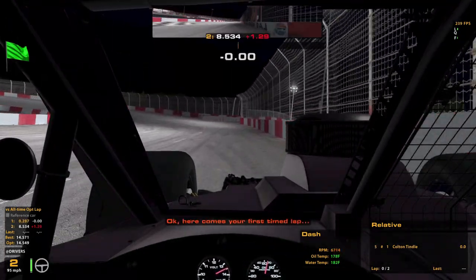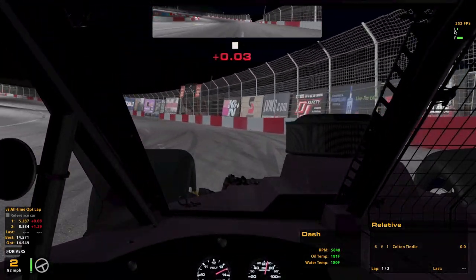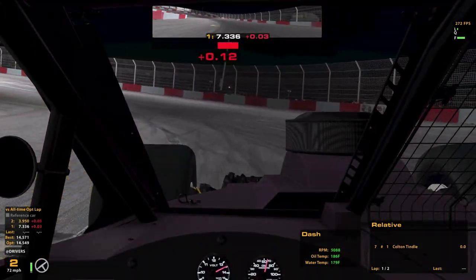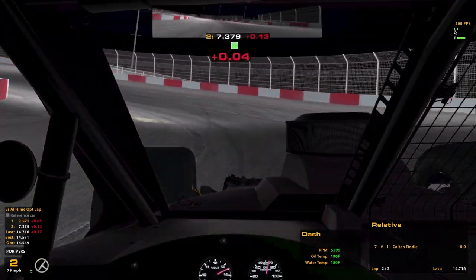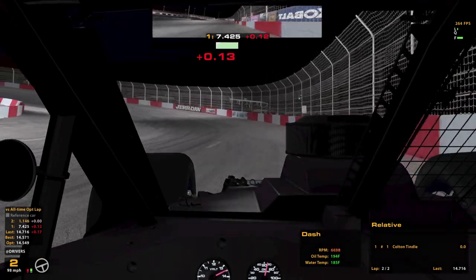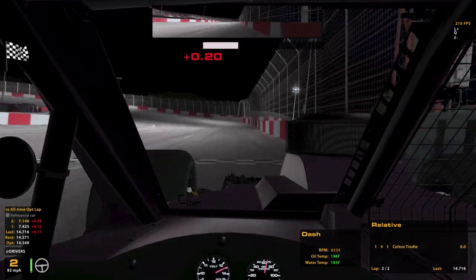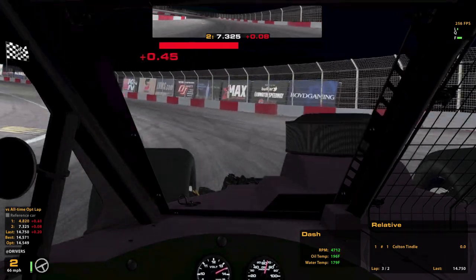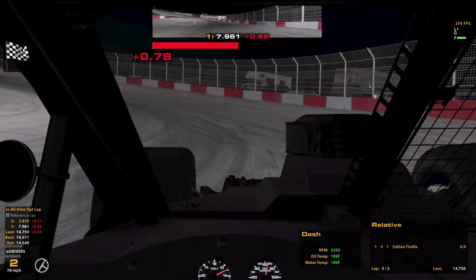Here comes the first timed lap. It really seems to respond to a wide entry. I slid through the corner there — that was not great. Fastest lap for Taylor: 14.9. That was Paul at 14.7. That was not a great qualifying effort; the guy behind just did a 14.7. We get a 7.16 and follow it up with a 7.50. I know I can do better — I had a 571, and I think if I hadn't slipped through 3 and 4 on that first lap, that would have been real good.